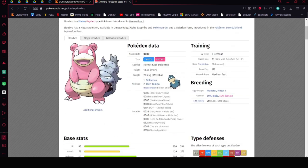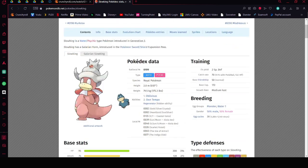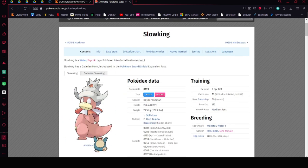Slowking is probably what I'm going to use because I have one already set up. It's a very defensive Pokémon — look how high its Special Defense is. I built it with more Defense and HP for competitive battling and it's going to be really good. Of course, it does have Regenerator, which is the ideal ability to have for competitive play.